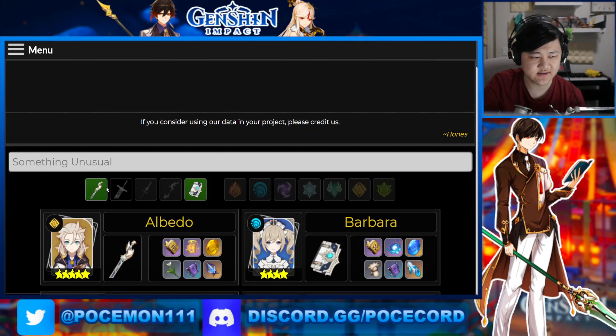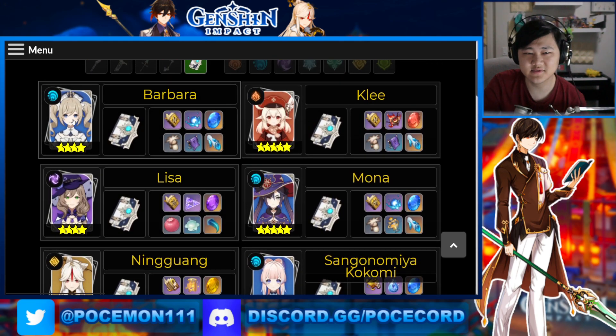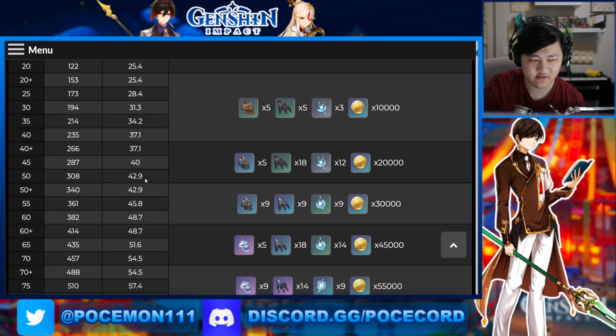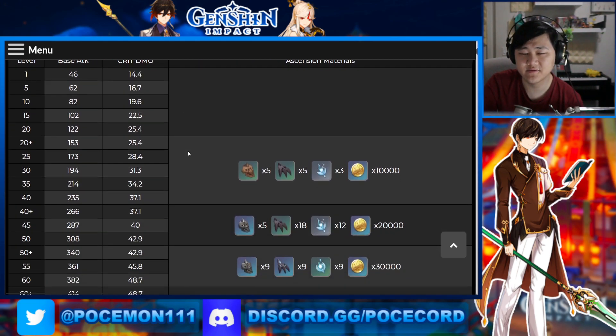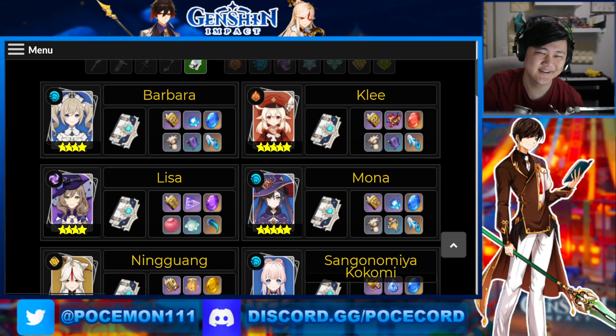So obviously very, very good for Yoimiya, but is it any good if you're not going for Yoimiya? Is this a weapon you probably want to pursue for any other catalyst characters? If we look at catalyst characters, there's really not that many damage dealers. Like Barbara — anyone could be a main DPS these days, but in general, stuff like Barbara, maybe not. Even if you do want to, I'm not even sure if this is the best weapon for DPS Barbara, because you want a character that could triple E, right? And this is mainly buffing your E damage.